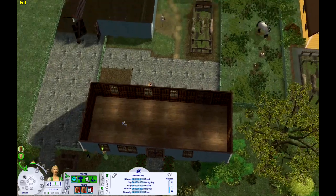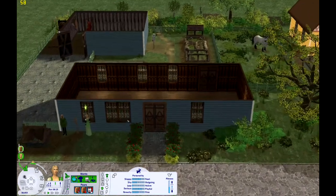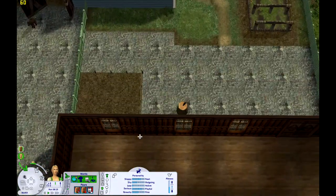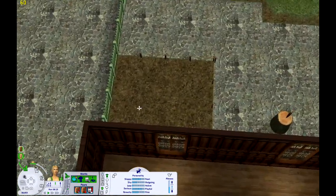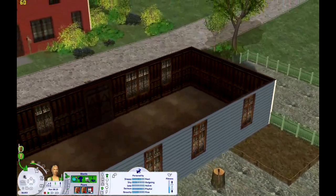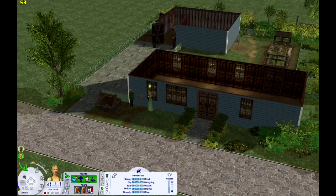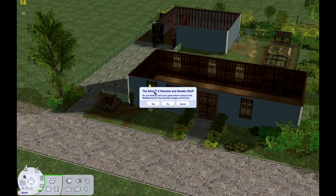I haven't done the interiors, as you can see — I threw a couple things in there. I have not done the interiors of these specific lots because I wanted to make sure I did them in a way that wasn't uniform, to make up for the fact that the exterior is. So yeah, this is the grasslands area and these are our grasslands Sims.